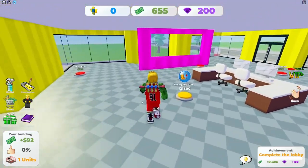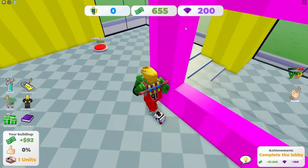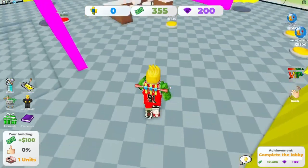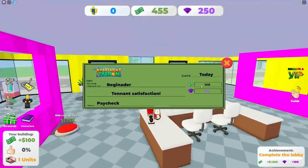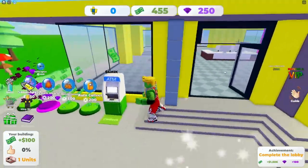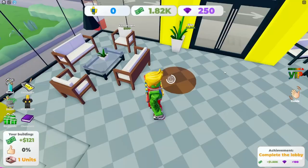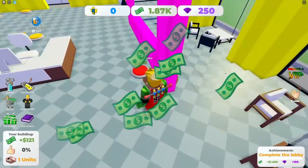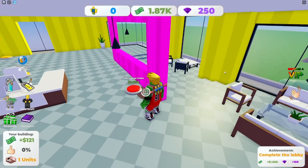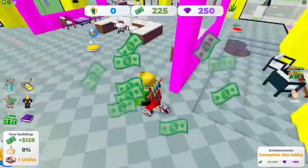I just got an ad that popped up in my face. I got 4k now — I can buy all this stuff. But when do we even get to the part where we actually get apartments? I have no apartments right now. Can I build suites? Is that something I can do?